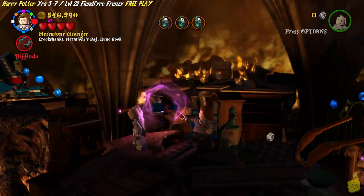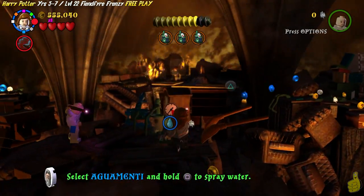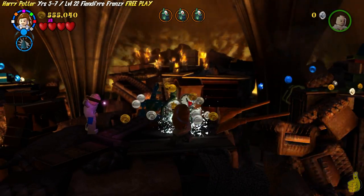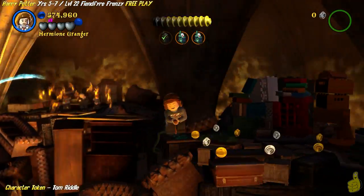We're gonna go ahead and take care of this first water tank. There are a couple things you need to flip around with Leviosa. Then you need to fill it with Aquamenti. Once you fill it, it should spray away and check off one of the three tokens up top there.